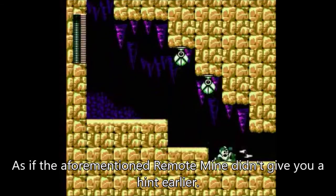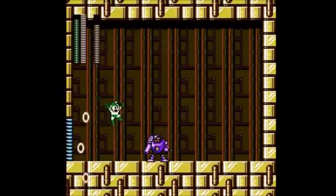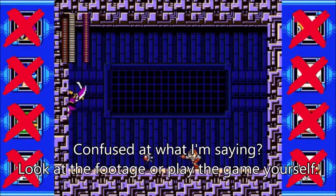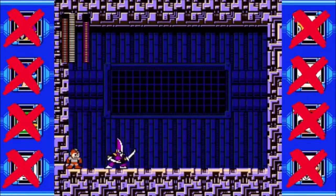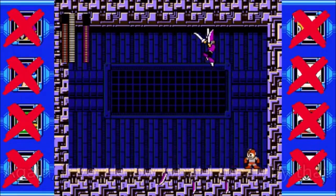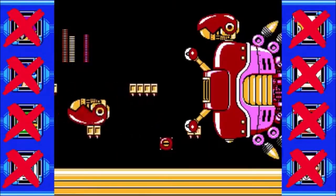Told you that Capcom made weapons similar to the Jower Attack. Unlike the Jower Attack however, where you can only press the D-pad once, with the Commando Bomb after you press either up or down, you can press either left or right after that. So basically, the Commando Bomb is like an explosive version of the Jower Attack, only more practical since you can guide it to your desired direction twice.